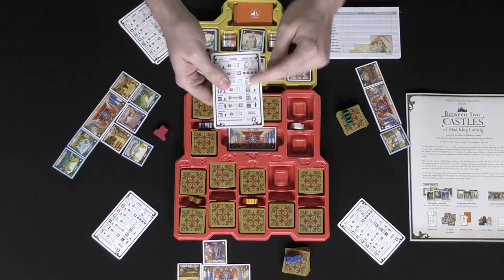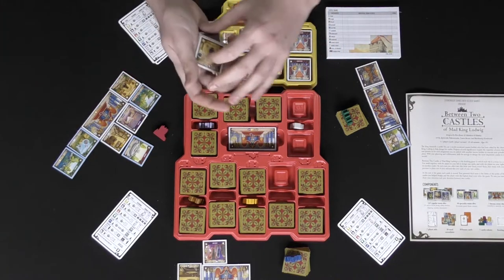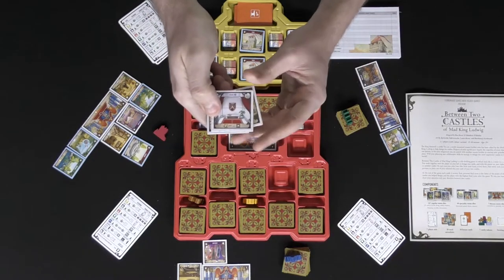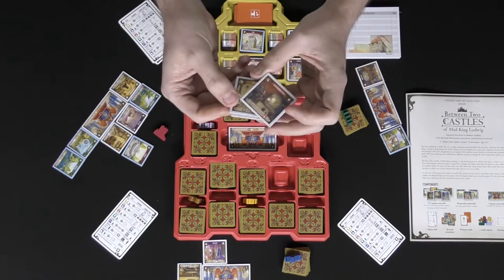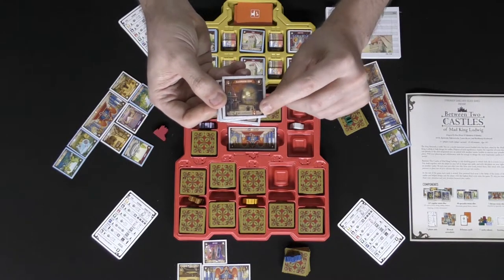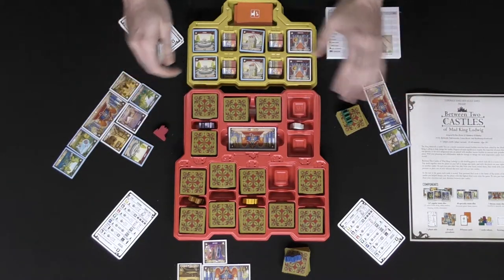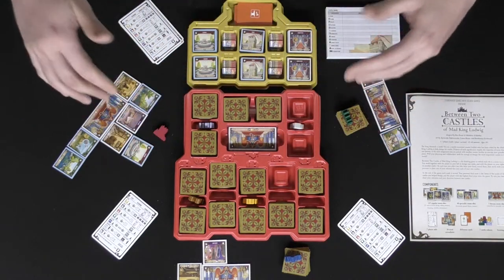Each tile has unique scoring requirements. For instance, one scores two points per specific red tile on its left and right, and one point per tile around it that has a banner with swords. Another scores one point per connected area with a red-orange square around it — a utility area. They all have their own unique scoring aspects, and how you build your castle determines your points. Once all tiles are played, draw three new stacks and go the opposite direction.